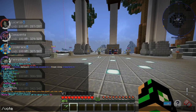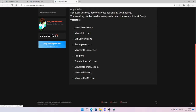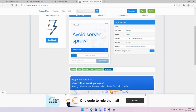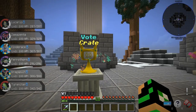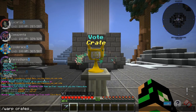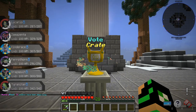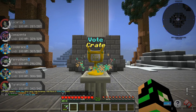By doing /vote in the chat you will get a link. Click on that link and click yes, which will bring you to a page where you can click on all the different voting websites. Slide to activate, put in your in-game name, send your vote, and you're done. Head back to the game and you can see you have received a vote crate. Right-click on the vote crate with the vote crate key by going to /warp crates. Just like that, I got two thousand dollars from the vote crate.